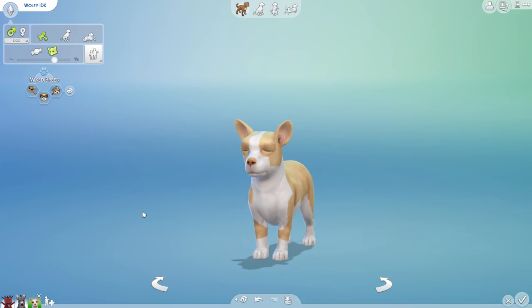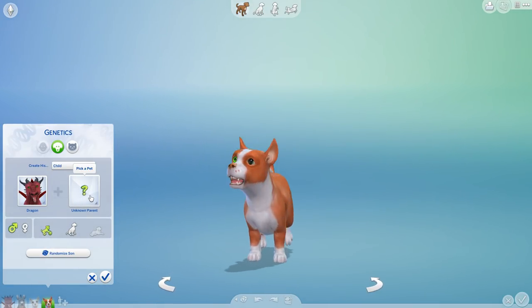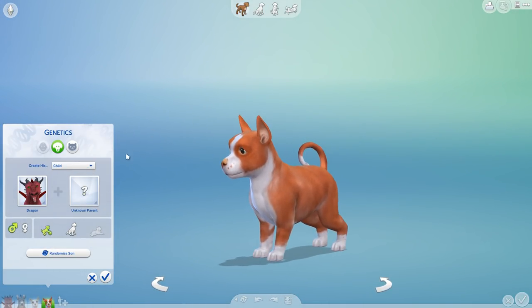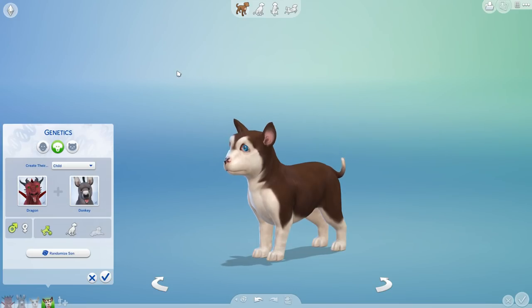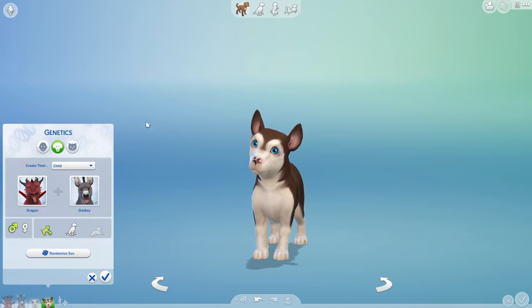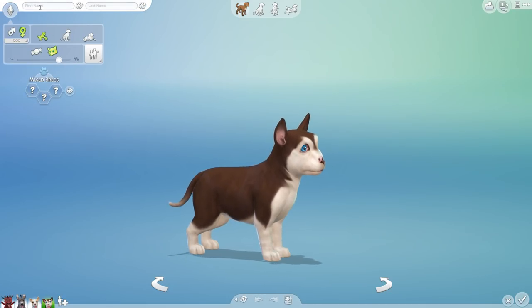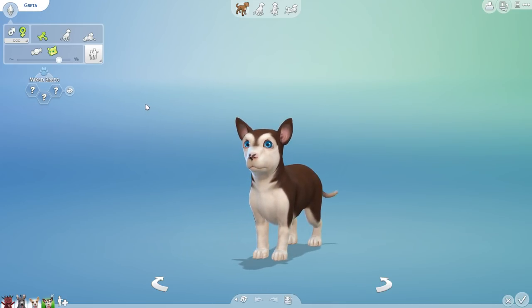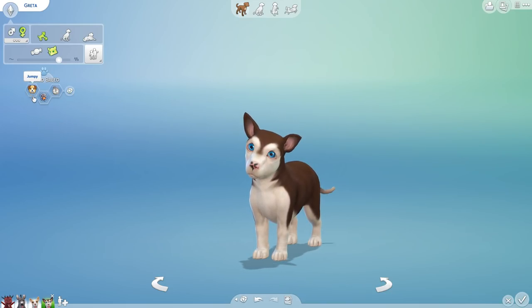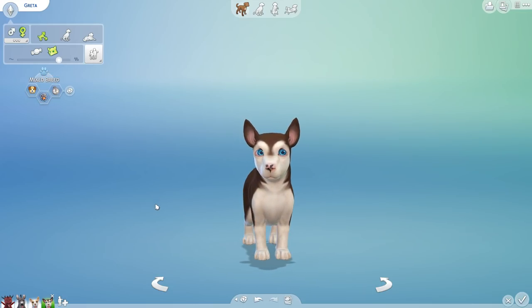I wonder if Wolfie is going to grow up to take to the sky or end up with hooves — maybe both. All right, let's go ahead and have the next baby hatch. Come on Dragon, you can do it! Oh, look at that little cutie with the curly tail. What a face — oh my gosh! Welcome to Greta! You are absolutely adorable. I have no idea what you're going to grow up into. You have beautiful blue eyes.